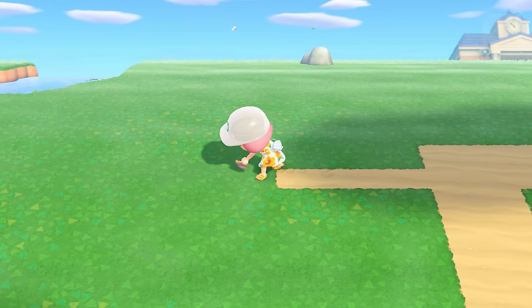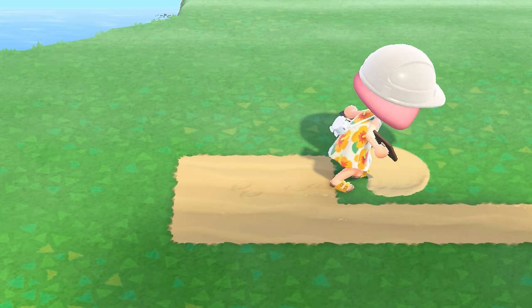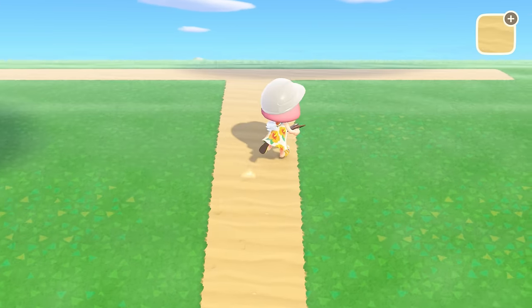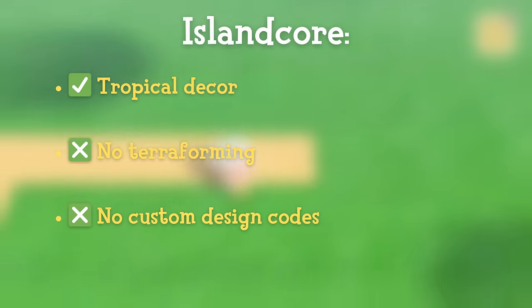So what is Animal Crossing's easiest island theme? I'm calling it Island Core. Island Core is exactly what it sounds like: decorating your island like an island. This means using tropical decor, no terraforming, and no custom codes.